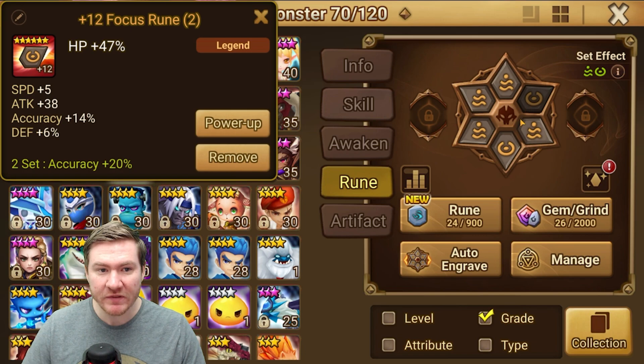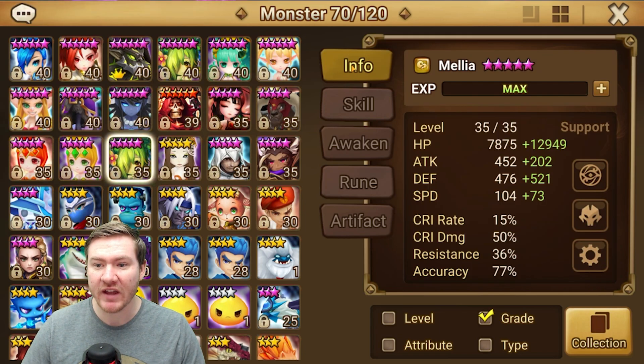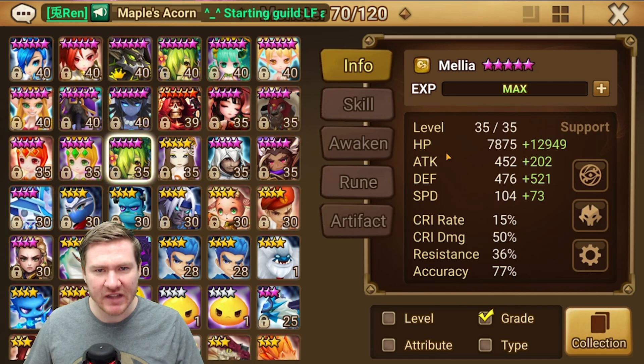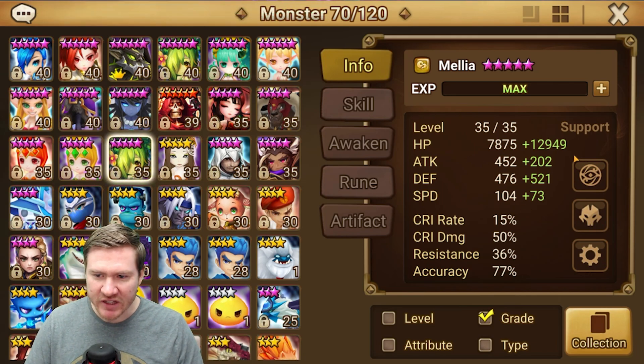The second Milly is only five-starred, on a swift set with HP/HP/Defense — that's what we've got. We put her on the swift set because we didn't have another way to hit the stats we needed. The swift set helps us be fast enough, she's got a decent amount of HP and still a good amount of accuracy, so she's fine for now.